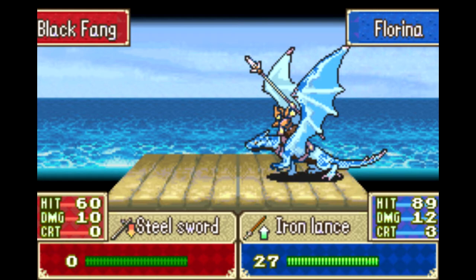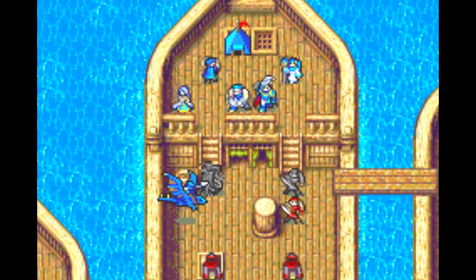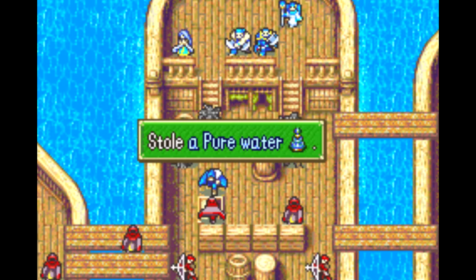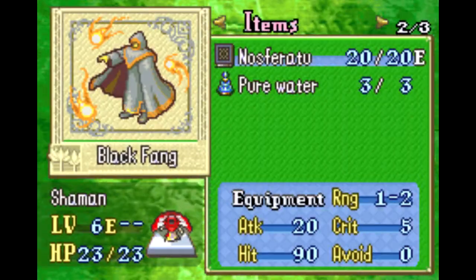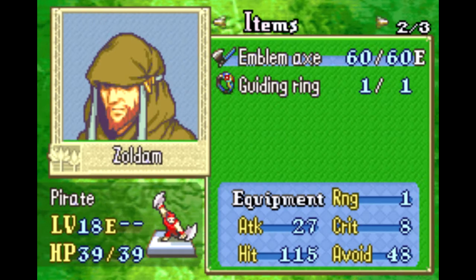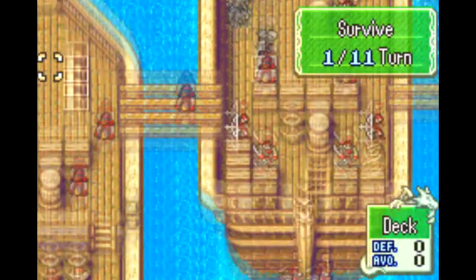There's a ton of things I want to steal — a billion and a half things. Oh, a level up for Florina though! Hit points, strength, skill, defense! Oh baby! Who said Jafar was the better flyer? Alright, we're going to start our little stealing spree by taking this pure water here. I want to get a couple — I think I can get two, maybe three if I'm lucky. There are four that I can potentially steal, and I'm looking to get at least two. And then of course Zoldam, who has the guiding ring — gotta get that because I'm going to need it to promote Hawkeye later.